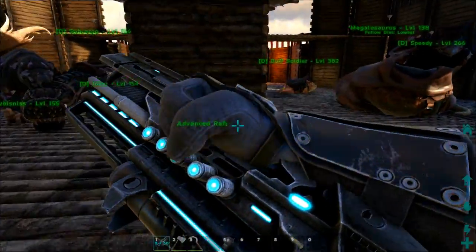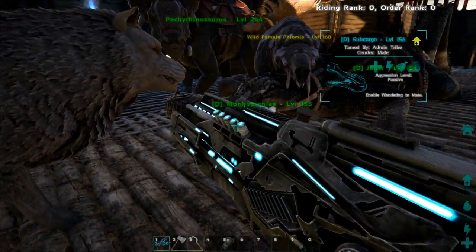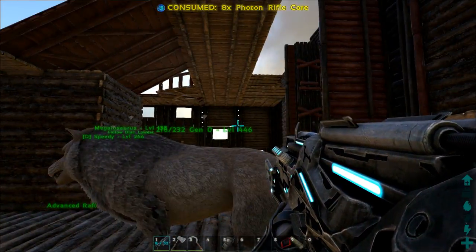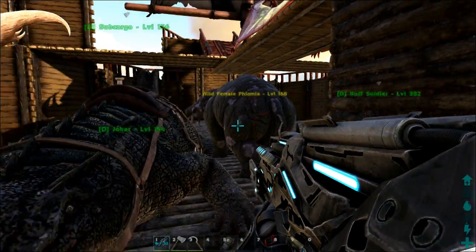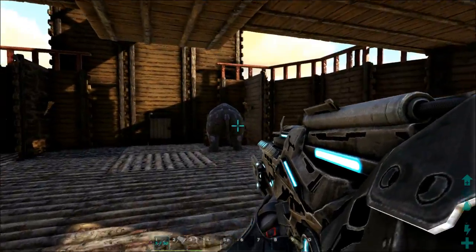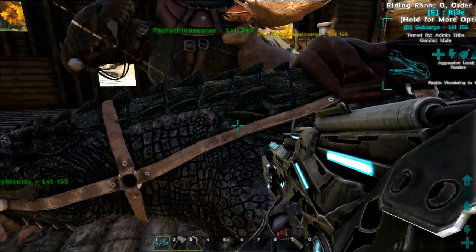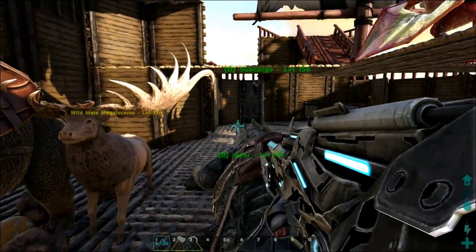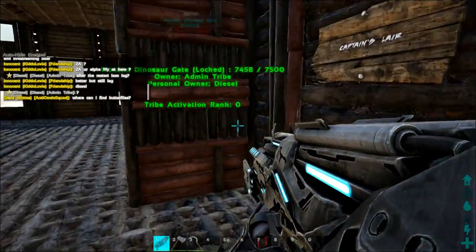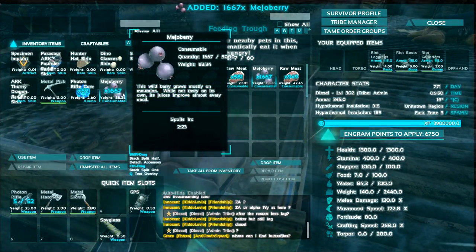Let's go. I think we have Mejoberries over here — yep, we do. We're going to quickly knock both of these guys down. It's daytime right now. He's running — but you've got no way to run! Okay, he's down with two shots. Saurcore is blocking the way, but it's alright. One hit. That's how powerful it is, guys.